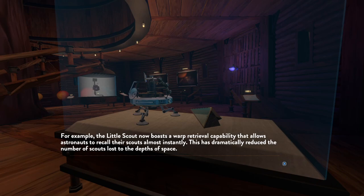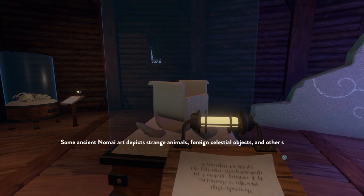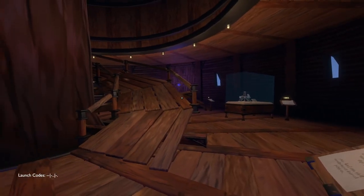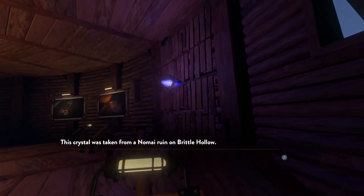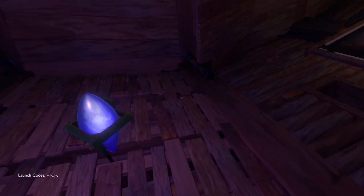This has dramatically reduced the number of scouts lost to the depths of space. Nomai also made art — the pottery came from Brittle Hollow, depicting strange animals, foreign celestial objects, and other subjects. Were the Nomai born here, or did they come here? I think I skipped over almost all of this text before. A crystal was taken from a ruin — it seems to create a local gravity distortion, likely used to traverse steep surfaces. I noticed one of these crystals in the camp at Dark Bramble.